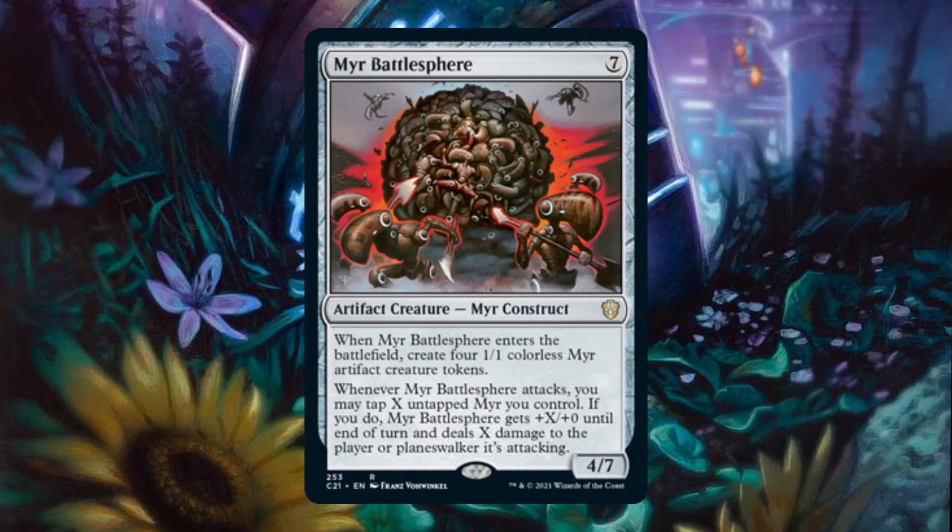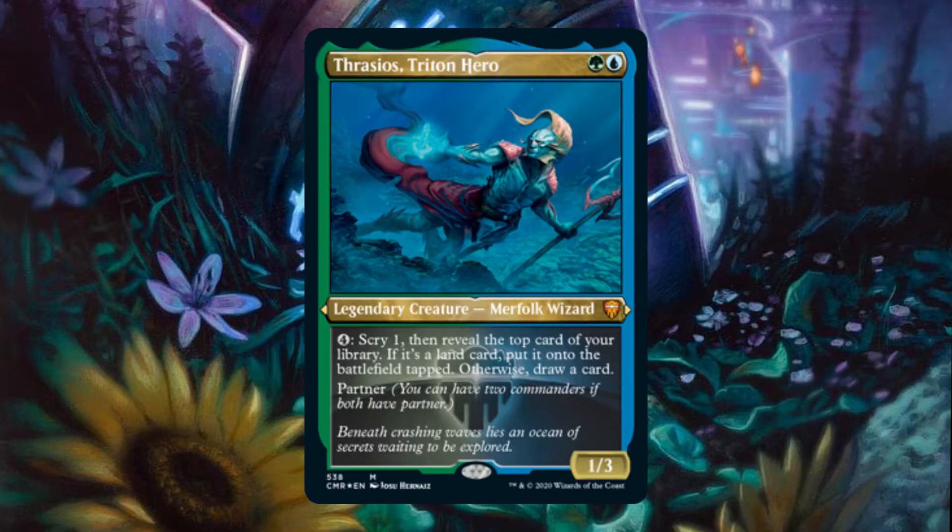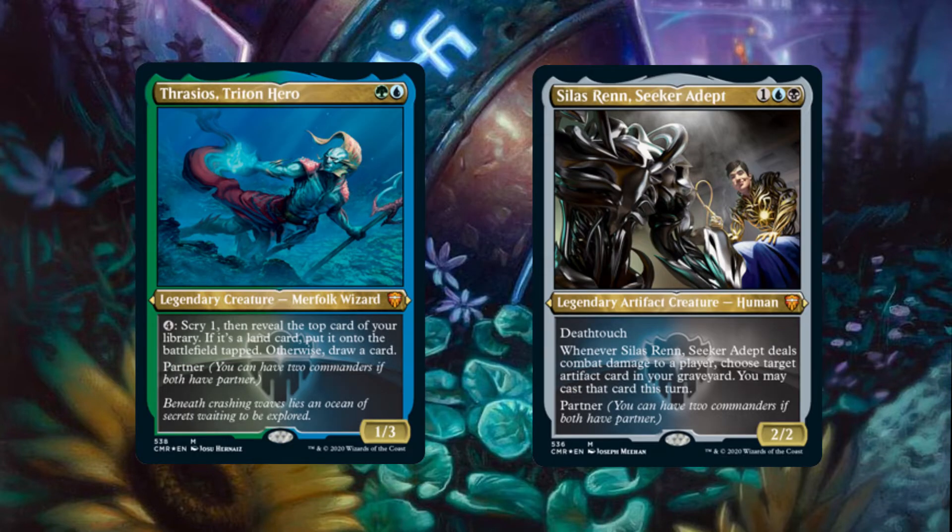As for winning the game, we are able to pressure life totals with aggressive artifact creatures, or win outright through infinite mana and card draw provided by Thrasios in the command zone. Our deck has many layered combos with high redundancy, allowing us to repeatedly threaten our win once our engines have been established.